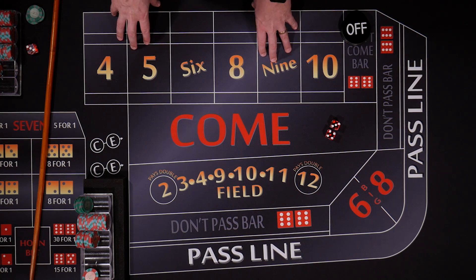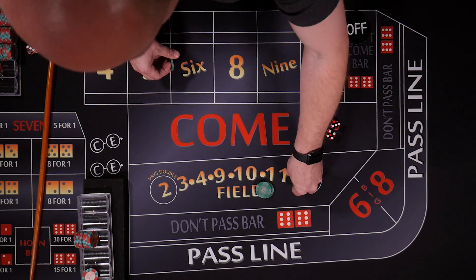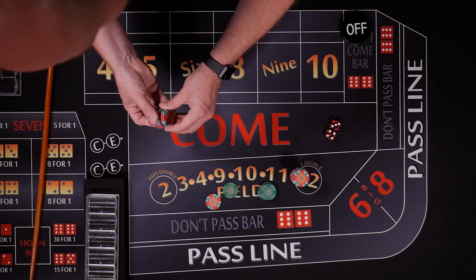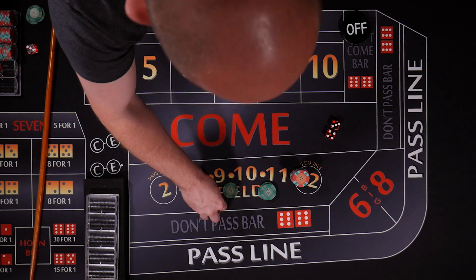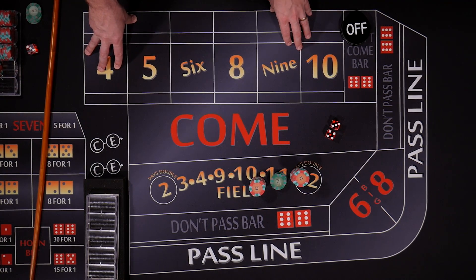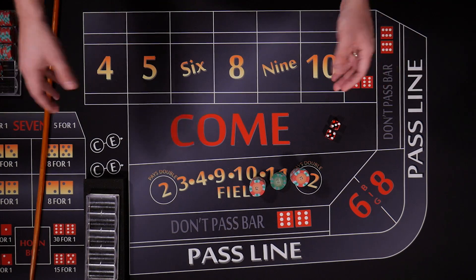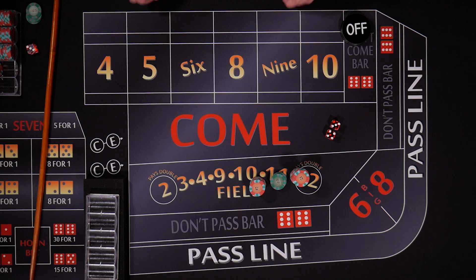We've gone once through our rack so let's count it up and see where we're at. We're at two hundred and eighty-five dollars — we're down fifteen dollars. Another strategy where I fail to show you a winning effort, but that's how it goes. You win some, you lose some, and I just want to show you how it works either way. This time we came up a little bit short — that's the gambling. I hope you had a good time watching. I wish you better luck than I had here today. Until next time, good luck on coloring up.